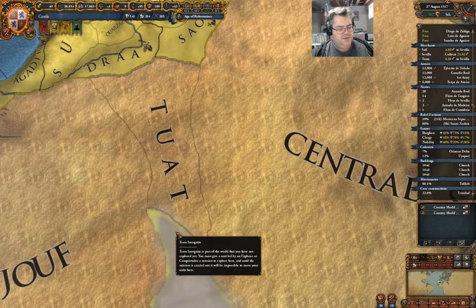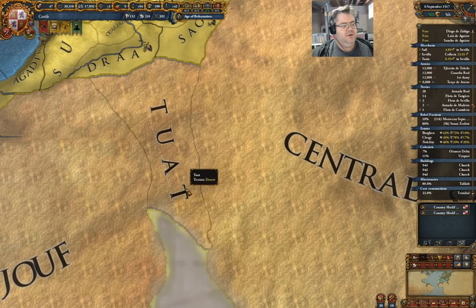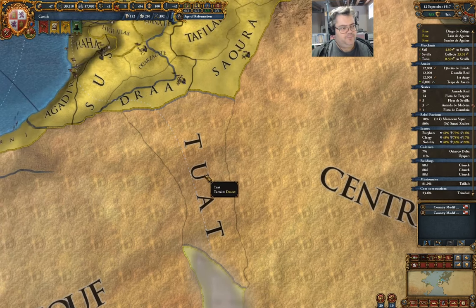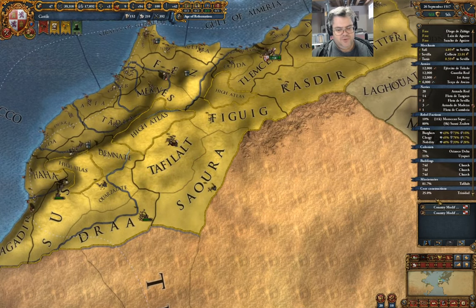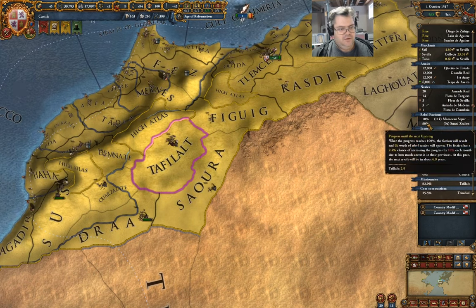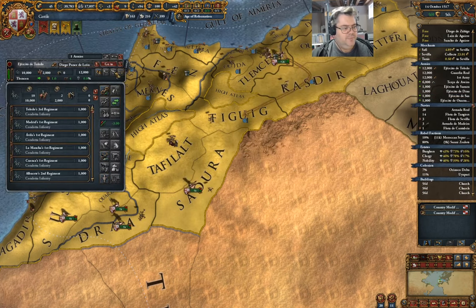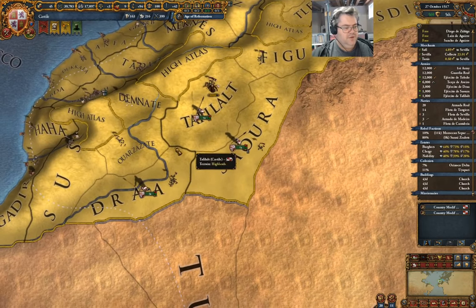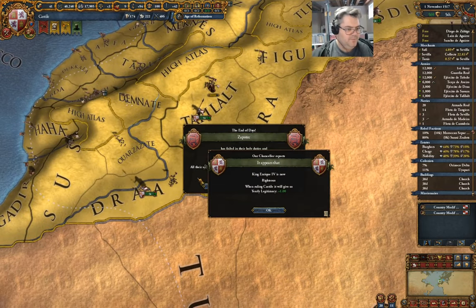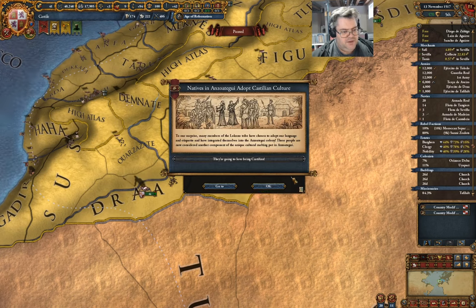That will allow me to at least attempt to enter the terra incognita here, and that will reveal this province. By doing that, I have a shot at figuring out what's going on there. We've got an uprising likely coming there. Rike is now righteous. The Zapotec have doomed themselves.